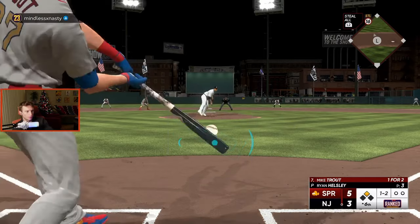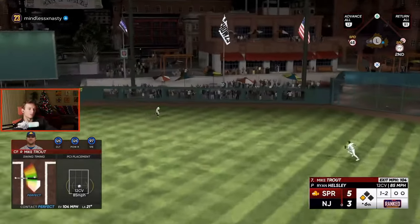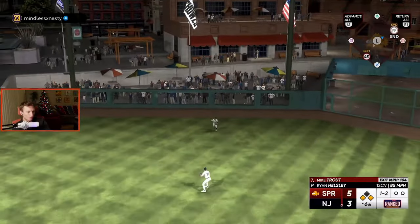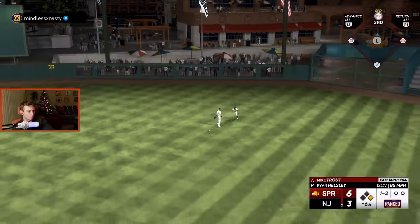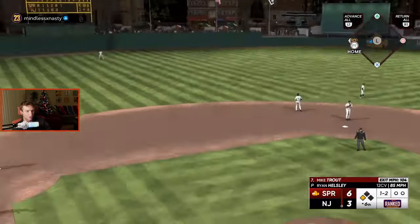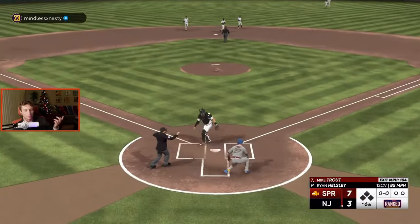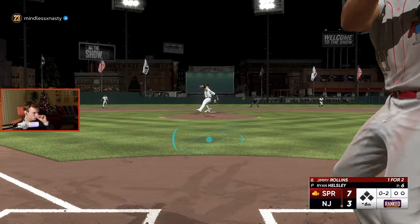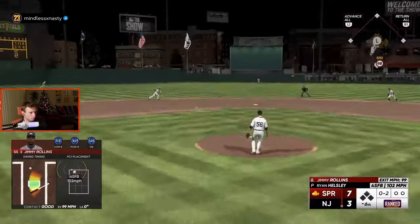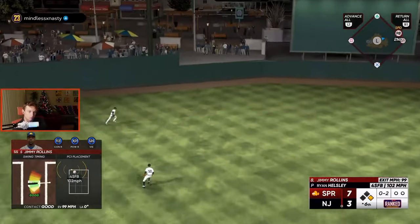Spoiler — he does get an inside-the-park home run right here. I don't know what my opponent was doing; sometimes they just get really bad animations off the wall. The other fielders are waiting to get it and then he just lets it go, and Mookie Betts is forced to chase it down. He throws it to third — that was his fault. Anyway, good for Trout.